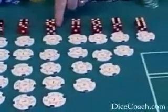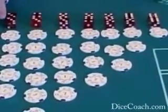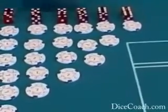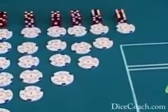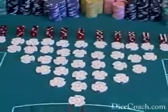If you flip it over to the sister number — the sister number to the 6 is the 8 — there are 5 ways to make the 8, just like the 6. The 9, which is the sister to the 5, has 4 ways. The 10, which is the sister to the 4, has 3 ways. Yo, 11 — two ways, the opposite of the ace-deuce. And only one way to make boxcars. There are 36 different combinations on the dice.